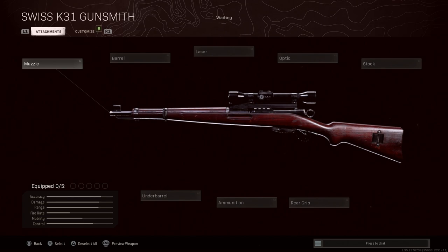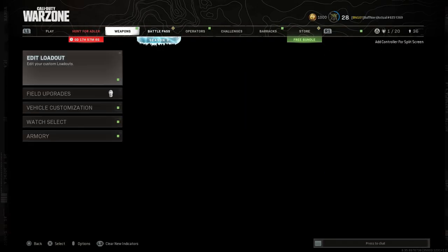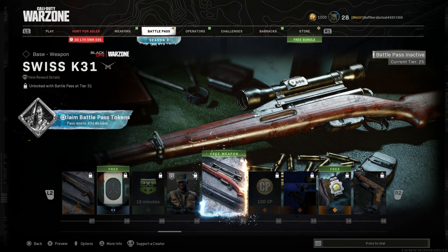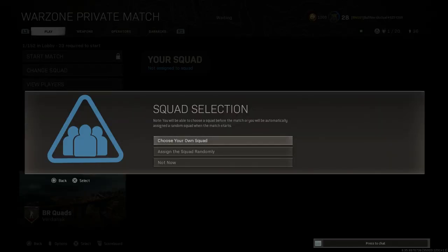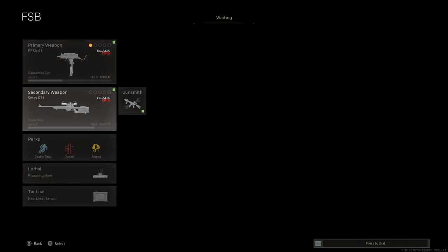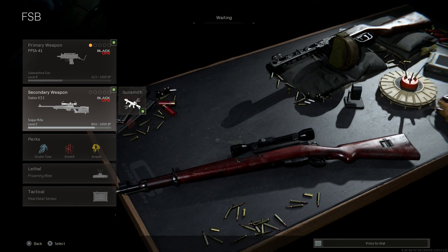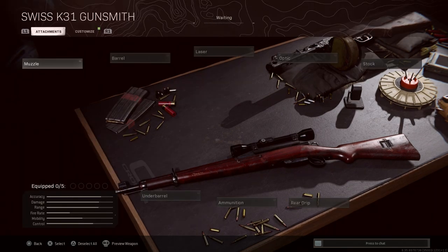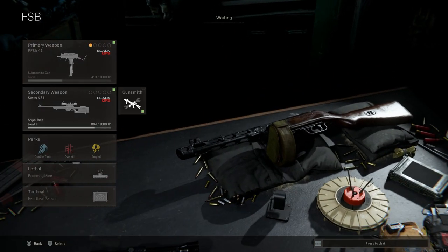We'll deselect all attachments so we have the base K31. If we back out of the custom lobby and look at the battle pass, you get this weapon at Tier 31 — the Swiss K31 or Carbine Model 1931. Going into a custom private game, note that the icon for the weapon is not the K31 — it's the L96 or the Tundra — and when you put attachments on it, it looks really goofy in game.